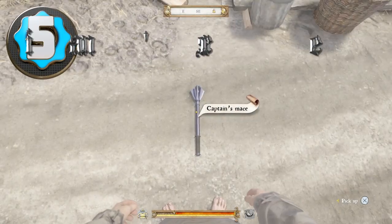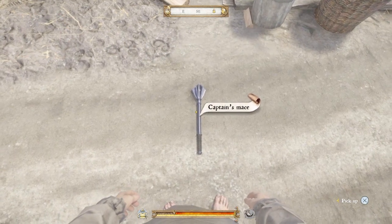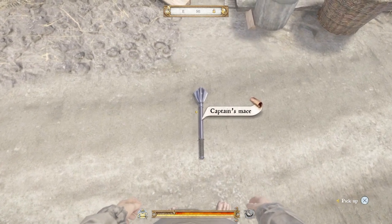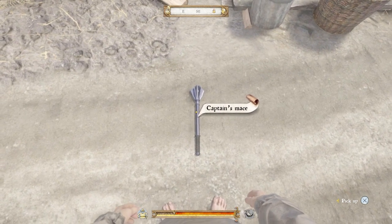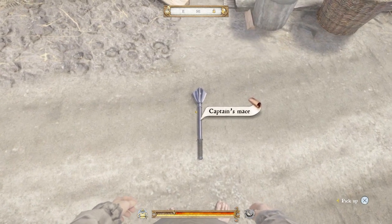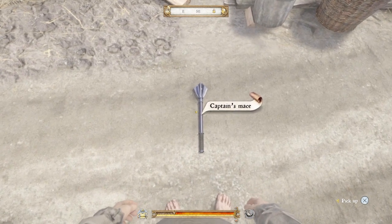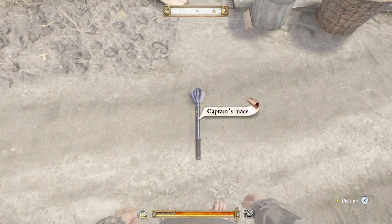Coming in at number 5 we have the Captain's Mace — an instrument of justice, capable of meting it out. This weapon has a blunt damage rating of 51, a defense rating of 35, and a durability rating of 50. It requires a minimum strength level of 8 to use effectively. This weapon is wielded by the Rattay Bailiff and is sold by the Rattay Swordsmith, so it can be obtained relatively easily early in the game. This makes the Captain's Mace a great starter weapon for mace users, and it only costs 473 Groschen at the Rattay Swordsmith.